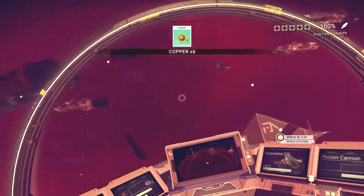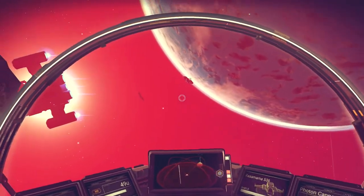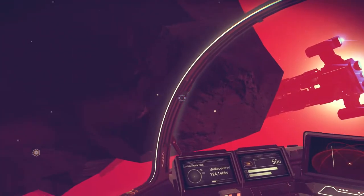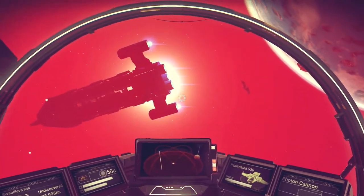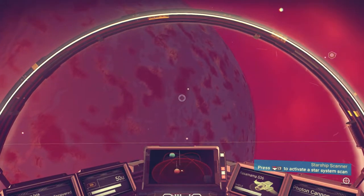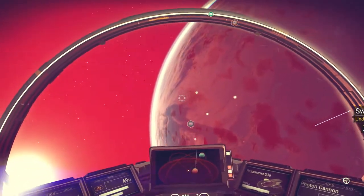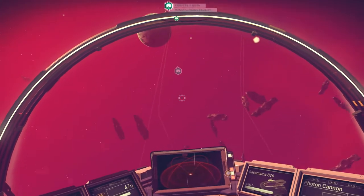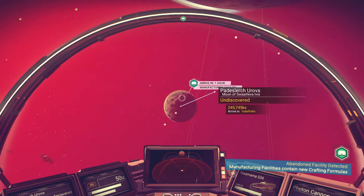I'm not sure where we're going to fly to. Let's head over — oh wow, there's a ship up there! What is this, another spacecraft? That's pretty cool. Starship scanner — L3 to activate. Oh here we go — manufacturing facility detected! Where is it? It's on the small planet. I guess this is where we're going to find our crafting formulas — contains new craft information. So we're heading there next episode.